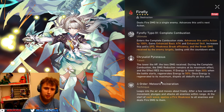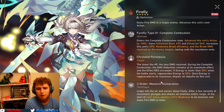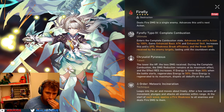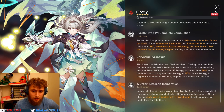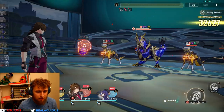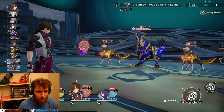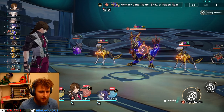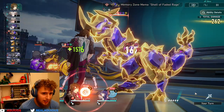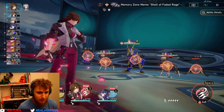Technique: whenever she leaps into the air and moves about freely, after a few seconds of movement she plunges and attacks all enemies within range. At the start of each wave it applies a fire weakness to all enemies and deals fire damage to them. So she will always have the fire weakness on all enemies as long as she used her technique to enter the battle. That's just insane.